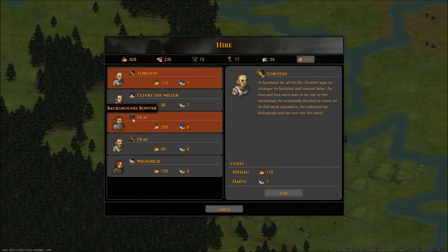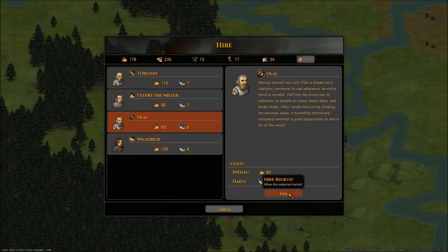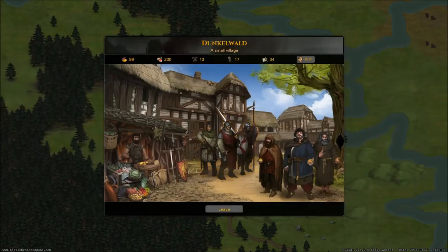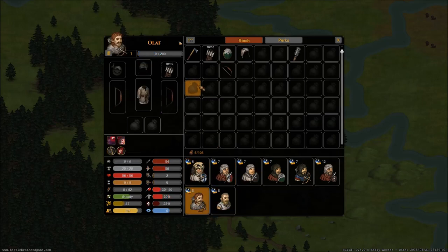We have double Olafs — Olaf the Bowyer. There's my boy right there. I'm going to hire him. Expensive dude, but we're going to hire him. And then Olaf — a day tailor. I'm not sure what that is exactly, but we're going to hire him too. Then we're going to leave and go over here. Hopefully there's going to be some easy missions for us, though. Knowing my luck, not so much.